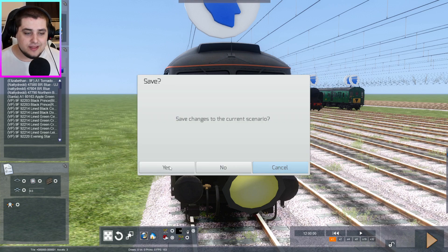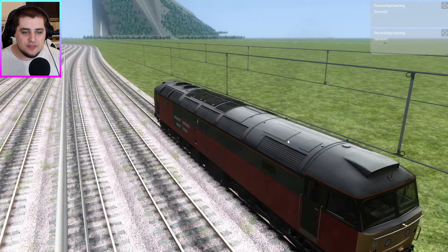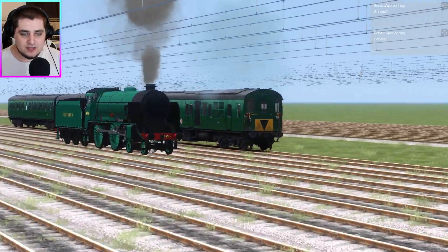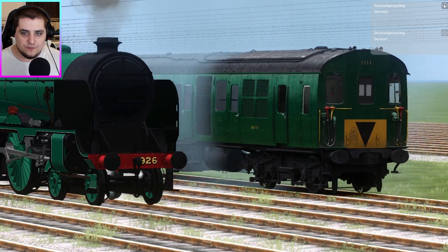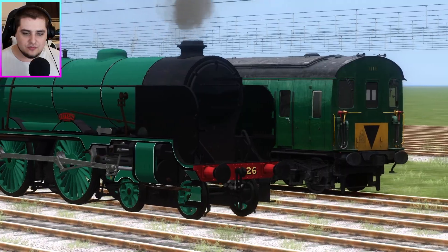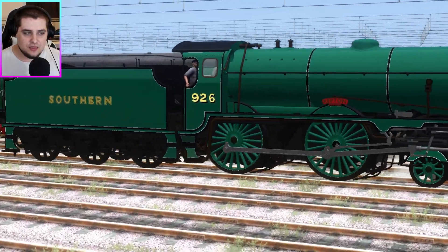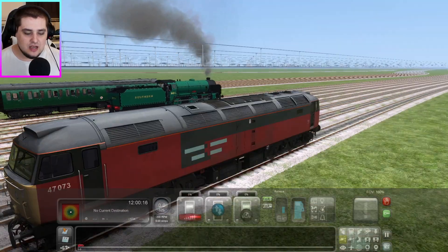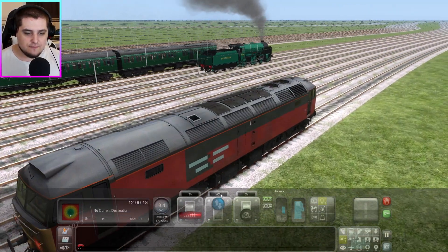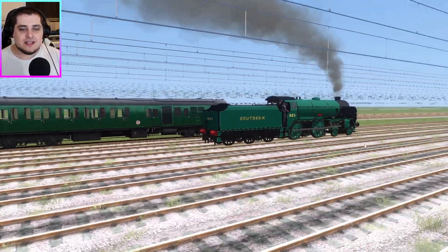We're clicking save and waiting for the game to load. And away they go — who's going to set off first? At the moment it looks very close between Thumper and Repton. I think Repton is actually pulling away faster than Thumper. I need to put my headlights on and get forward. I think Repton is in the lead at the moment — yes, she is.